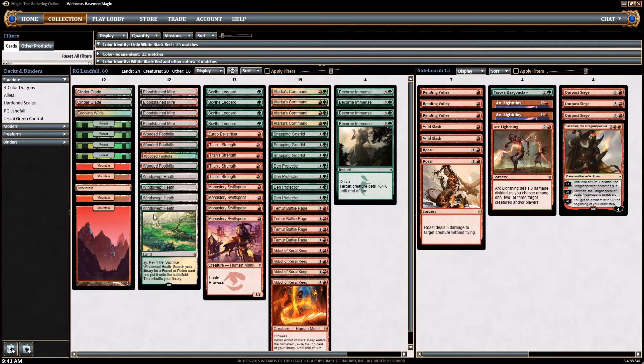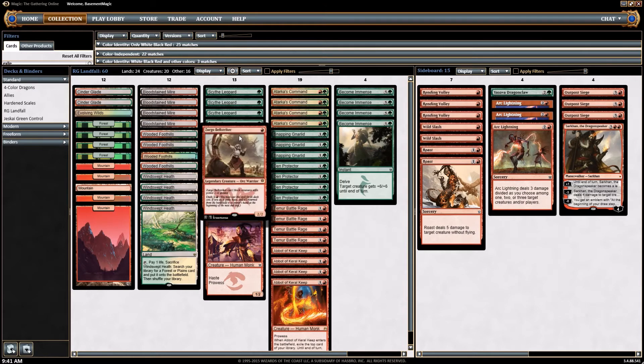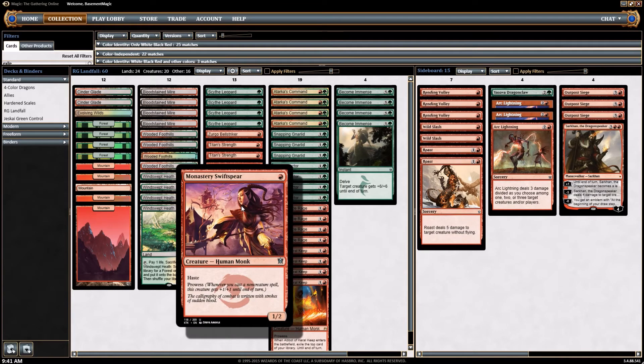With that mana base, he's got a lot of landfall creatures that take advantage of all these lands. You don't see a lot of hyper-aggro decks like this one that play 24 lands, but this one is really trying to take advantage of landfall triggers. You do have four Scythe Leopards — the 1/1 that gets +1/+1 with each land entering the battlefield — one Goblin Bell Ringer, four Titan's Strengths, and four Monastery Swiftspears, which is pretty much a must-include in any red aggro deck right now.